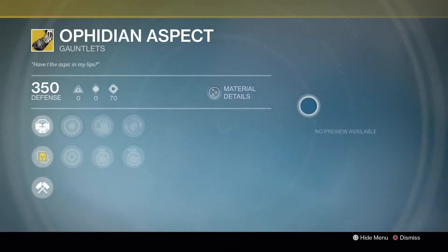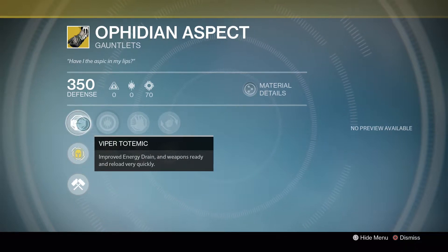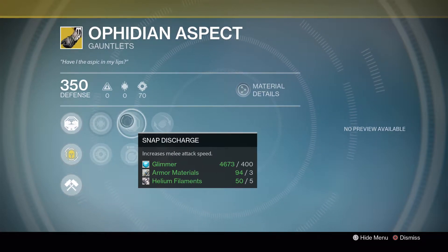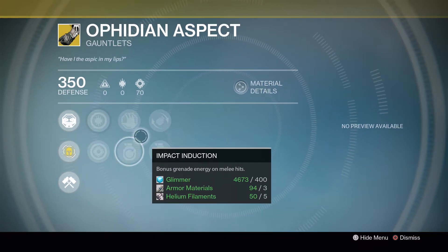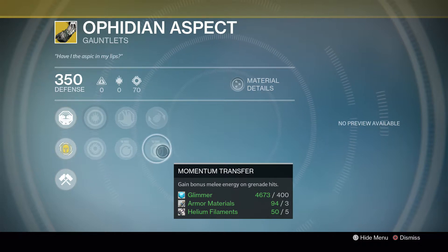A Fitting Aspects for the Warlocks — Energy Drain and Weapons of Light, ready and reload very quickly. Discipline and Strength, Snap Discharge, Impact Induction, along with Energy Projection and Momentum Transfer.